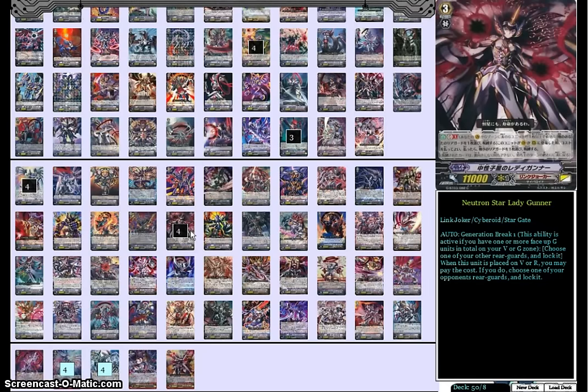Then Neutron Star Lady Gunner — a great other grade 3 actually, really helpful in a lot of situations. Gen Break 1, you choose one of your other rearguards and lock it. When this unit is placed on the Vanguard or rearguard circle, pay the cost — you choose one of your opponent's rearguards, any one of them, and lock that as well. So you get two cards locked with this unit. It's more about how many locked cards you have, especially if you're going for Amnesty, which she sets up really well. There aren't many other grade 3s as helpful as she is in most cases. Personally, I like Neutron Star Lady Gunner the best.